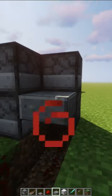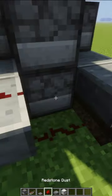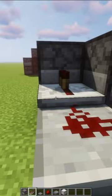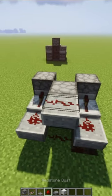With any slab of your choice, put two on both sides. Place redstone on the first blocks and then place two repeaters. Place another slab on the top block and put a redstone dust on top.